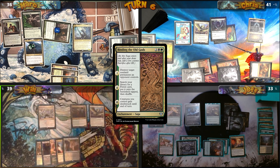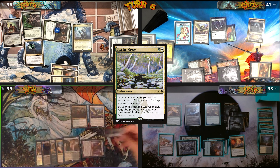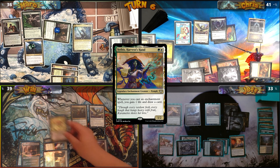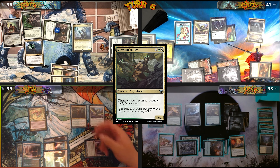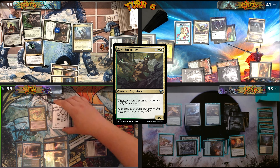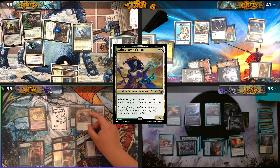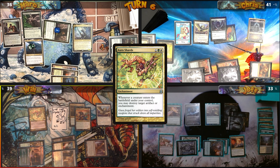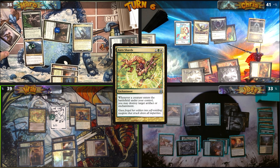Binding the Old Gods reaches its last level. Will plays Vault of the Archangel, then sacrifices Sterling Grove to tutor for Sythis, Harvest's Hand, putting her on top. He casts Aura Shards — the Satyr triggers so he draws Sythis and makes a Pegasus token — then casts the Sythis. He draws another card and destroys my Treasure and Mark's Takasia's Welcome with Aura Shards triggers.